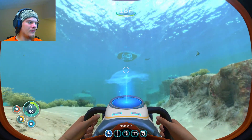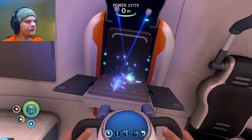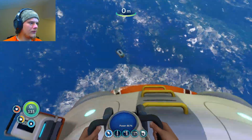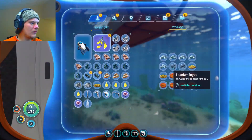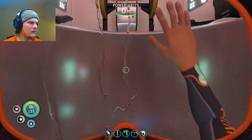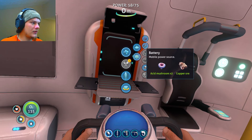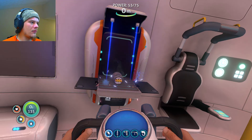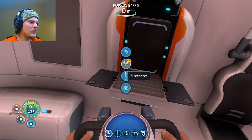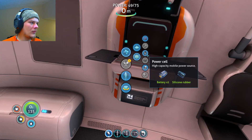Creep vine sea cluster — that should totally be enough. Silicone rubber. And it also needed a titanium ingot which I have titanium ingots outside. And then we need two batteries, but we can make batteries right now. I need two more acid mushrooms. It's a good thing I have a lot of acid mushrooms — like they were the first things I collected. Okay, we have our power cell now! That is big.